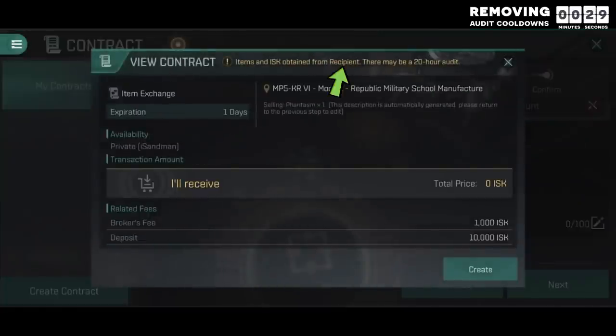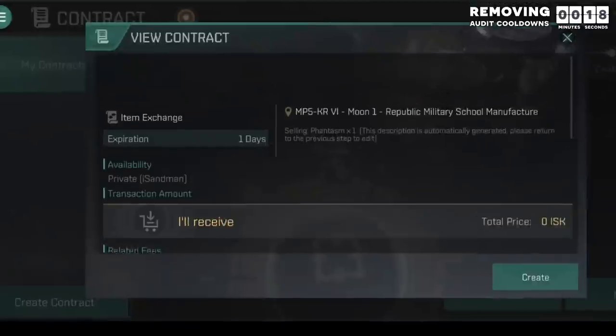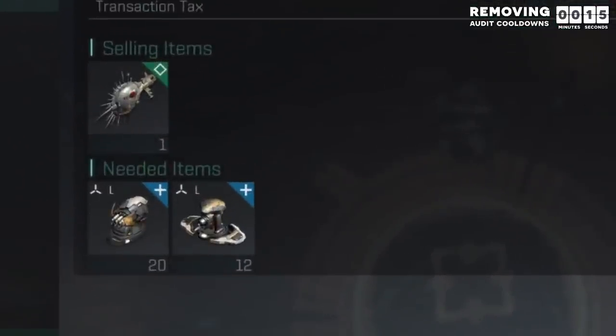If this says recipient, then they will still get an audit. And if it says creator, then you will have an audit. So the ideal is for it to say nothing up here, in which case neither of you will receive an audit. Then after they accept the contract, you can divide up those items and send them back.